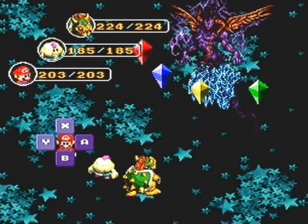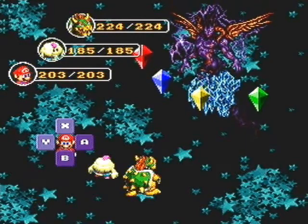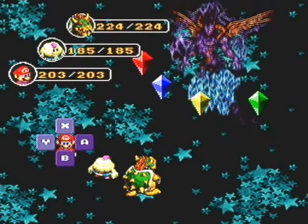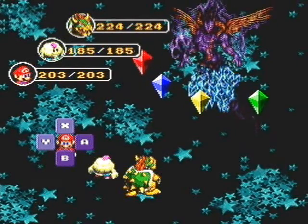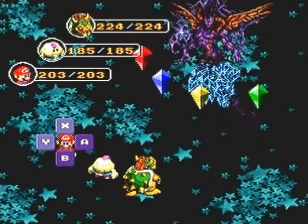That's going to be the strangest voice I've ever come up with for anything. So this is Culex and his four elemental crystals. Yeah, there are five enemies, so whenever they get a turn to attack they get five turns. And they're all pretty powerful, so be careful in this fight.